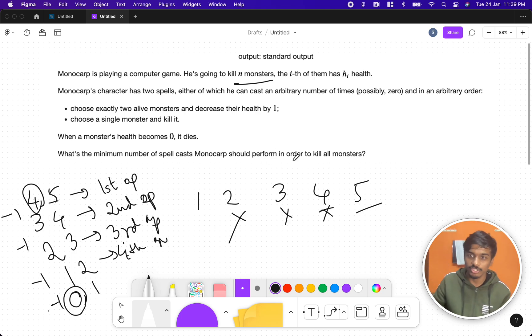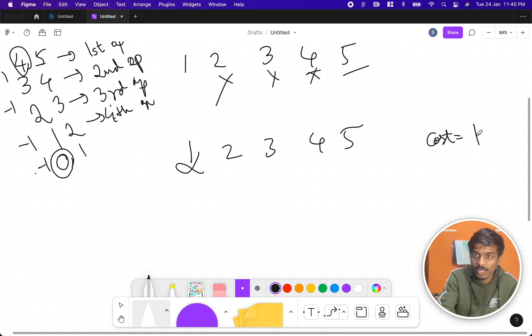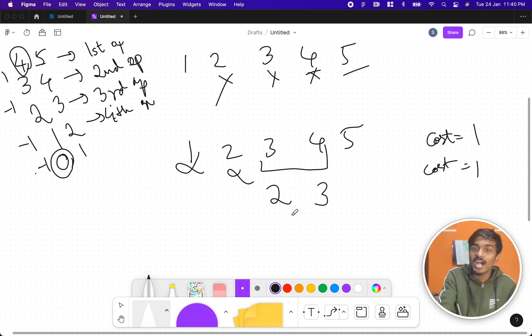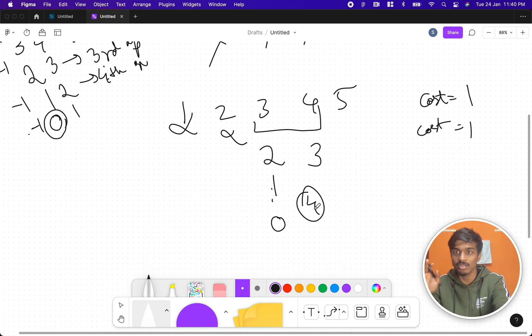In coding terms: you have a set of numbers in an array — one, two, three, four, five. The aim is to remove all numbers from the array by following two rules. The first rule: you can remove a number directly, with a cost of one. The second rule: you can collectively select two numbers and subtract one from each, repeatedly until they reach zero, adding cost each time. We have to find the minimum number of spells — the minimum cost.